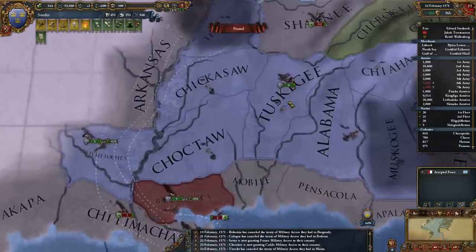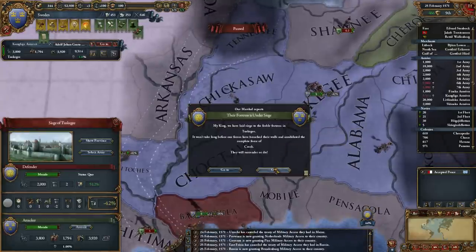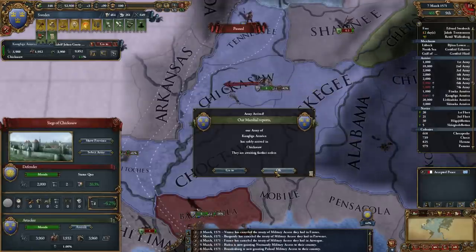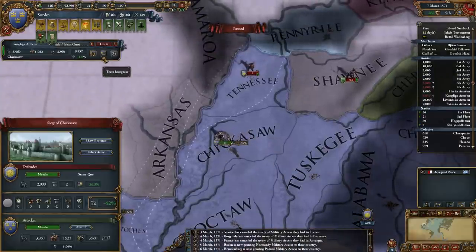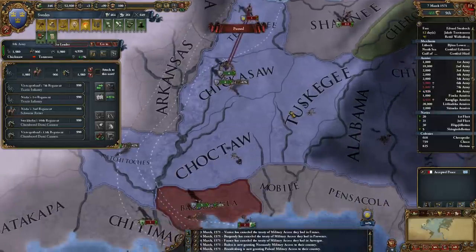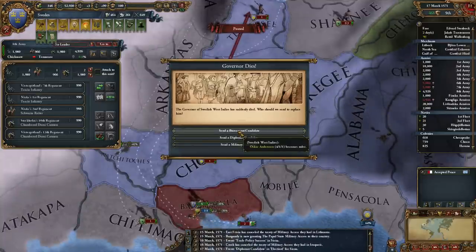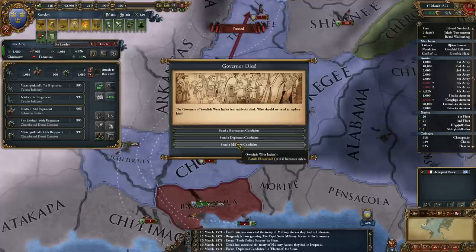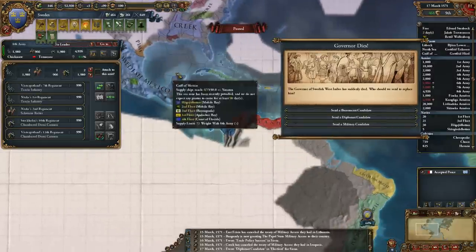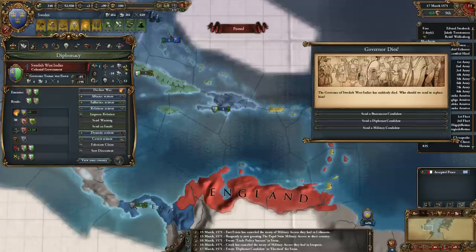Let's start to split up a bit here now — even more. Spanish West Indies: I almost definitely want the admin guy. They're not doing much coring up over here, but I still want them to get to admin tech 14 so they get a new idea. Bureaucrat. Let's go kill that unit.